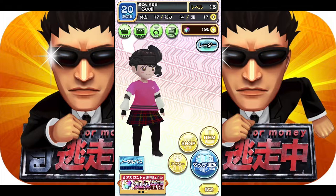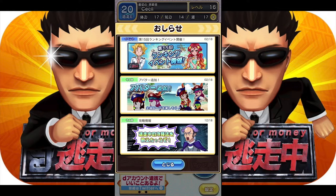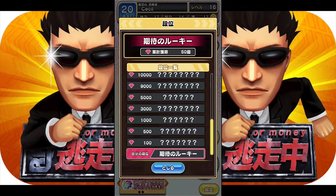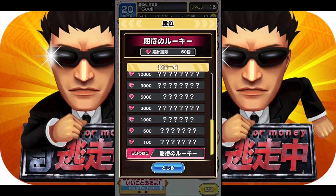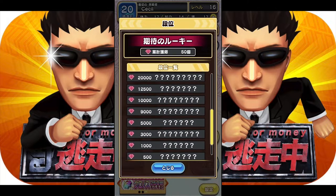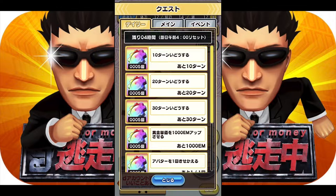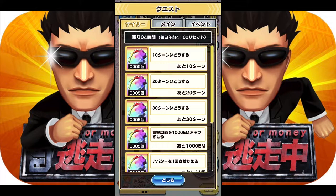The envelope green icon is your news icon, which we won't bother with since everything is in Japanese. The next one I believe is your ranking rewards. The last green button is basically your daily quest, where you complete missions and gain rewards.